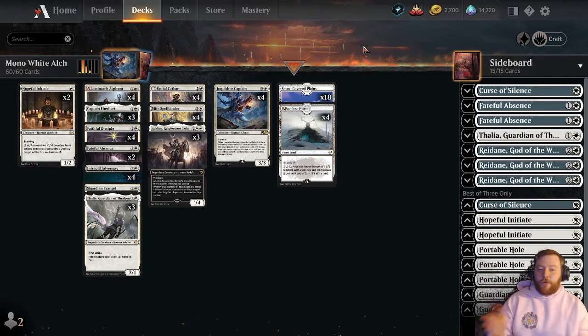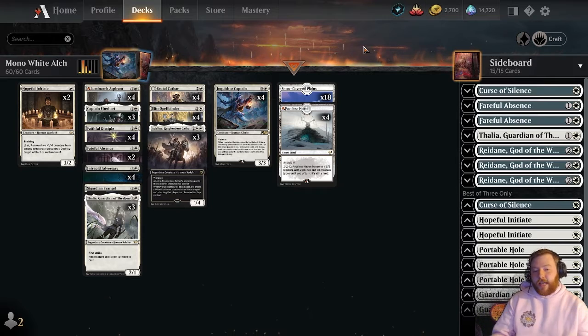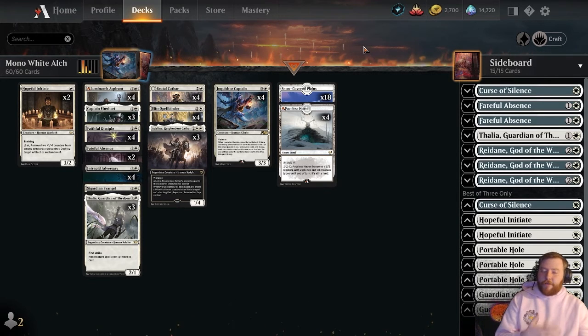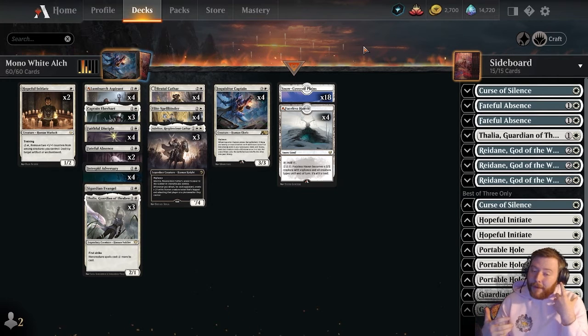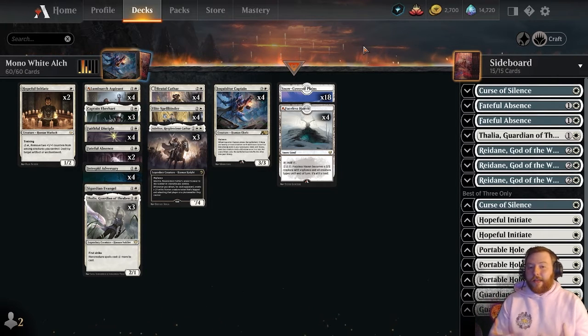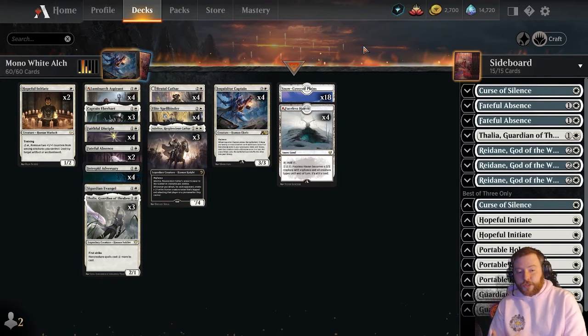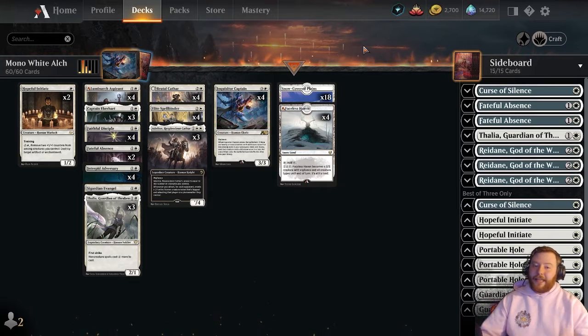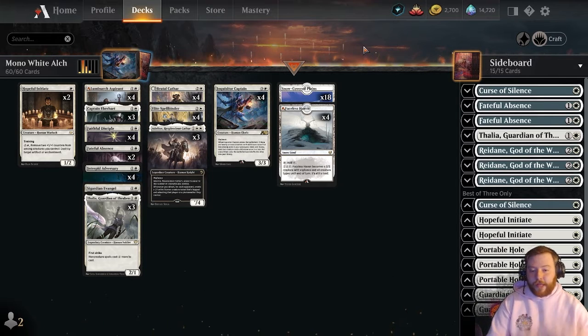Welcome back to the channel. Today we're going to be doing a deck tech on the Mono White beatdown deck in Alchemy. This is kind of a first draft of it. The Mono White archetype was really good in the actual standard format, but now with Alchemy taking over, we got some new toys and a couple of cool new exciting cards. Basically the goal of the deck is just like the standard one — put pressure on the board early, build that presence, and snowball to take over the game.